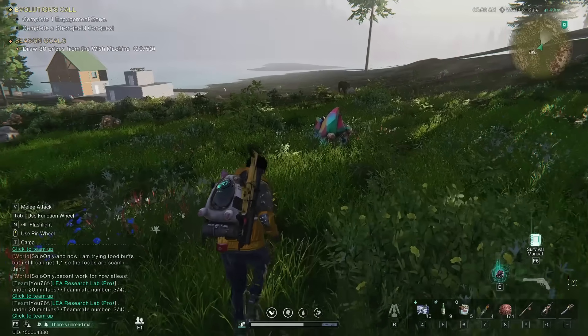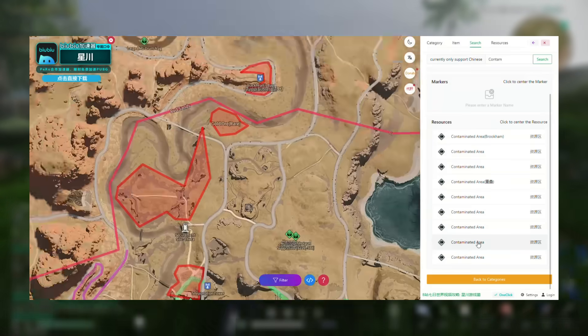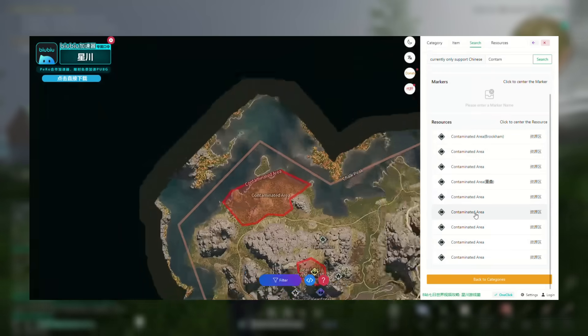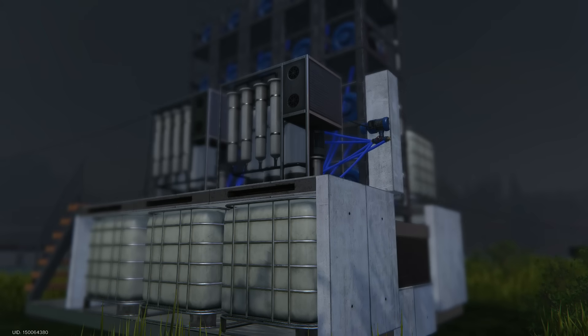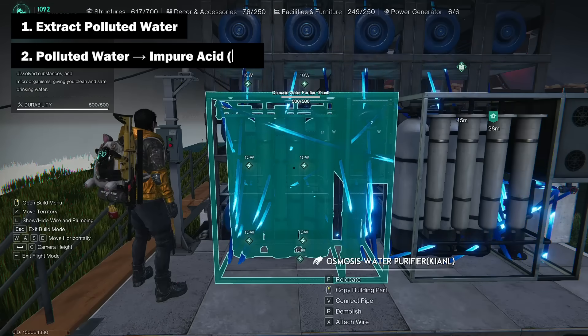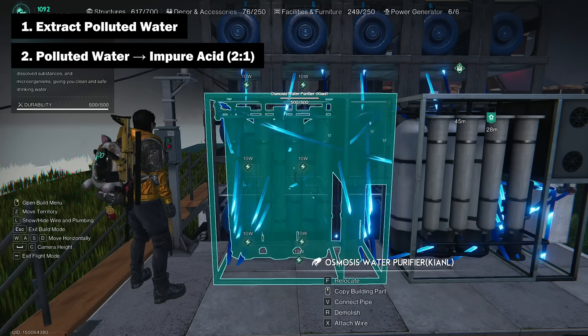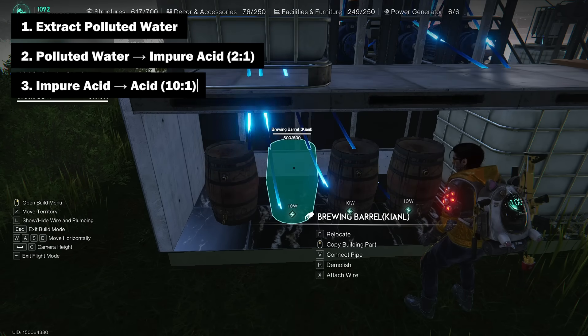Finding such zones is not difficult with the help of an interactive map from a Chinese developer — I will leave a link to this map in the description. To produce acid, you need to complete several steps. First you must extract polluted water using water pumps or rainwater collection systems. Then you must convert polluted water into impure acid at a ratio of 2 to 1, using the osmosis water purifier. After this, from 10 units of impure acid and 1 unit of pure water, you can produce 1 unit of acid using the brewing barrel.